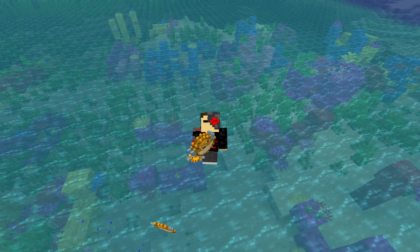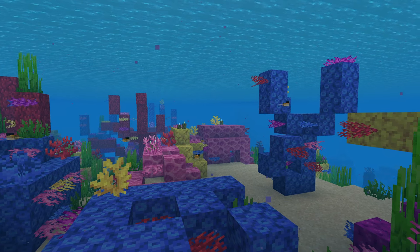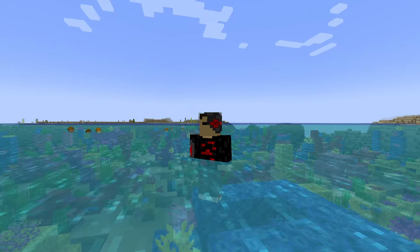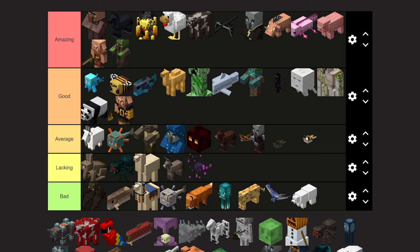Pufferfish — these used to be just an item you could get from fishing, but now they're an actual fish swimming around in the water as of update 1.13. When you swim near them, they might puff up and start to poison you pretty quickly, and they can deal a surprising amount of damage. I think they're kind of cool, but there are a lot of other cool mobs on this list. Pufferfish are going in the average tier.